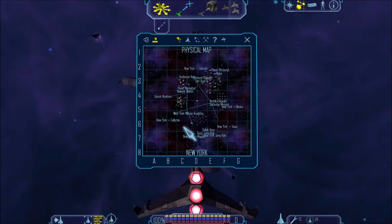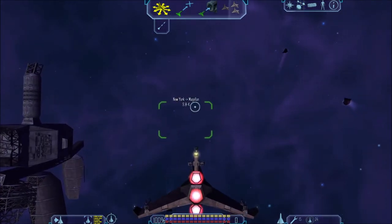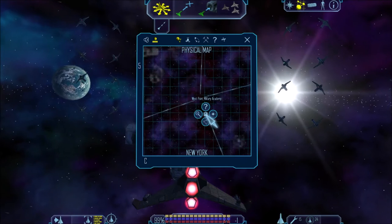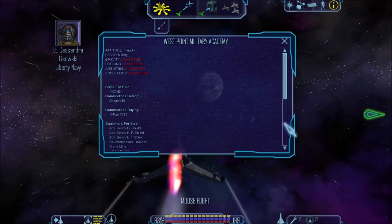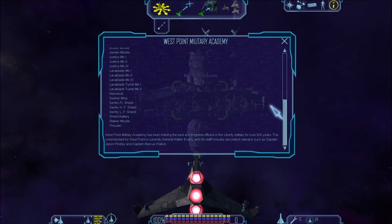Ithaca Research Station — not much from this one, except its close proximity to the Magalan jump gate. You wouldn't think I'd forget West Point Military Academy, especially as it's right next to Planet Manhattan. However, I'm getting scanned here, so I'm getting out of here. West Point Military Academy has been training the best and brightest officers in the Liberty Military for over 600 years. The commandant for West Point is currently Admiral Walter Evans, and his staff includes decorated veterans such as Captain Jason Findlay and Captain Marcus Walker.